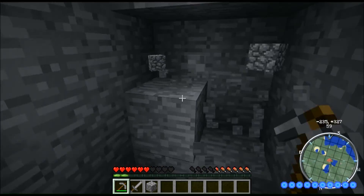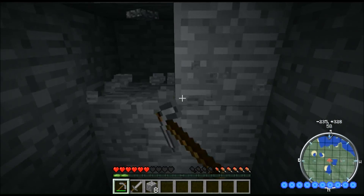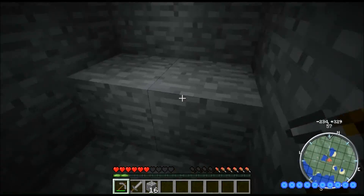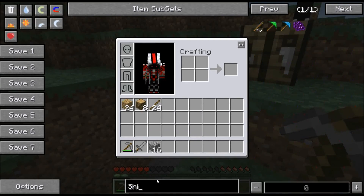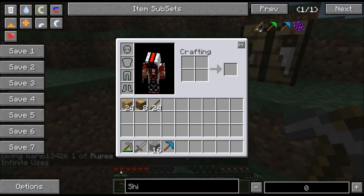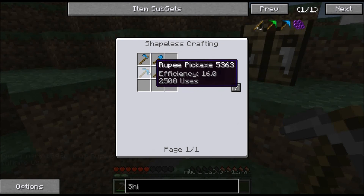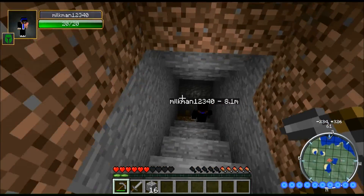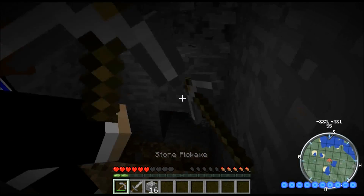Oh, we've got a tiger biome over there. First thing we want to work towards is a shickaxe. A what? A shickaxe — a ruby shickaxe. What is a shickaxe? It's a shovel, pickaxe, and hoe all in one. It's extremely hard to get but very, very good. The ruby shickaxe is what you want because it's got infinite uses. How do I get ruby? It spawns at the frequency of diamonds. Oh, you have to find ruby? Mm-hmm. And then smelt it.